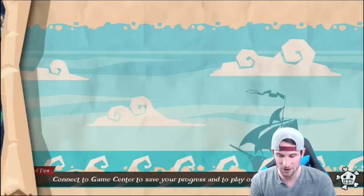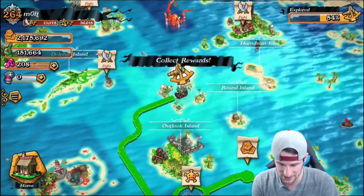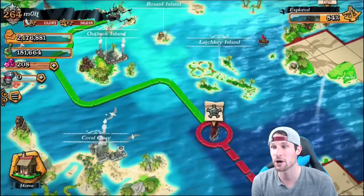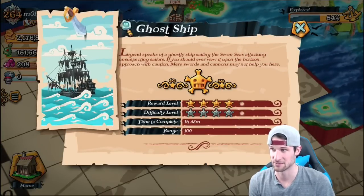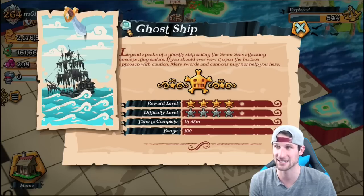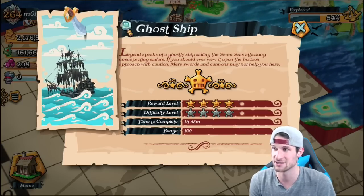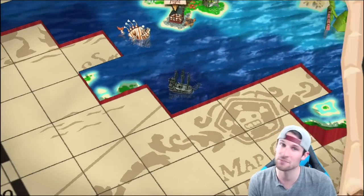That's going to be it for this episode, guys. Let's go ahead and check out our sea because we did go exploring. We lost — I didn't have enough troops when I went out searching, so that kind of sucked. But I am probably going to take the army I just trained up and come down here and take out the ghost ship, because it's pretty epic. It says: 'Legends speak of a ghostly ship sailing in the seven seas, attacking unsuspecting sailors. If you should ever view it upon the horizon, approach with caution — mere swords and cannons may not help you there.' The reward level is 4 out of 5 stars, as is the difficulty level, so that's going to be pretty intense.